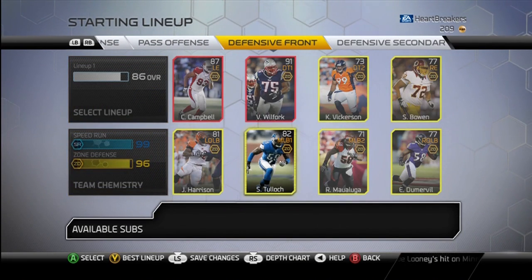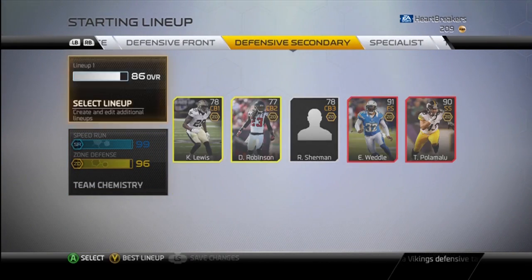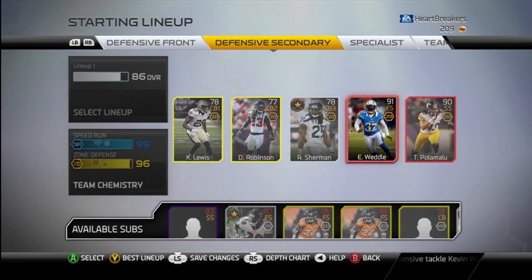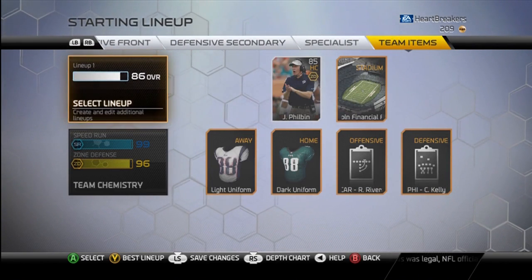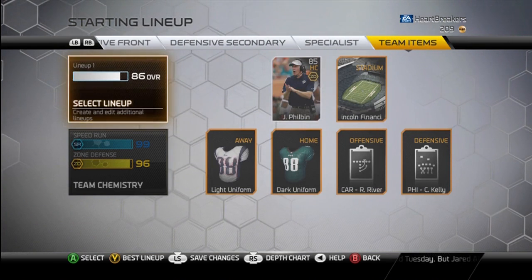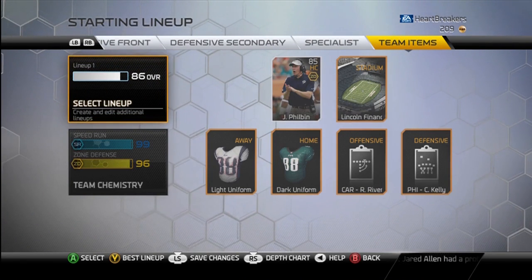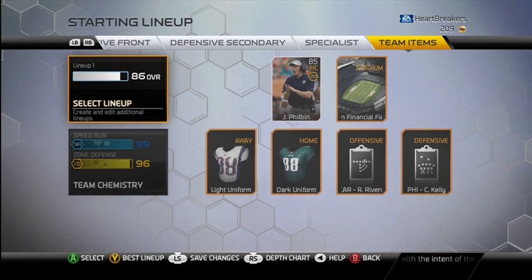Look out for the next video — with the full team lineup it'll have me at 99 chemistry, and I'll probably also be picking up Jimmy Graham for my offense. So that's going to do it for this video, guys. I hope you enjoyed it — drop it a like if you did, subscribe if you haven't, and check back on my channel for more Madden 25 Ultimate Team content in the future. I'll catch you guys later. Peace out.